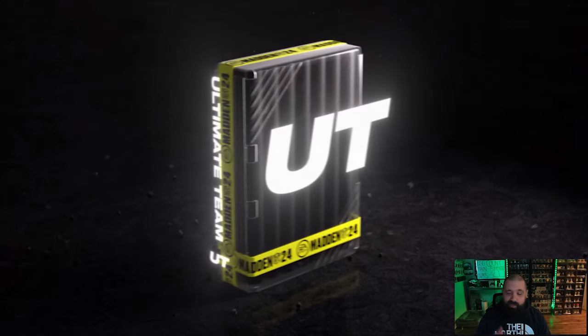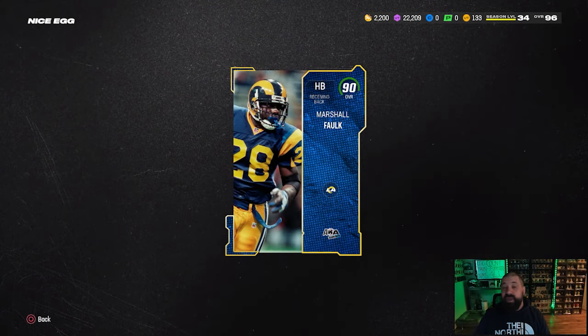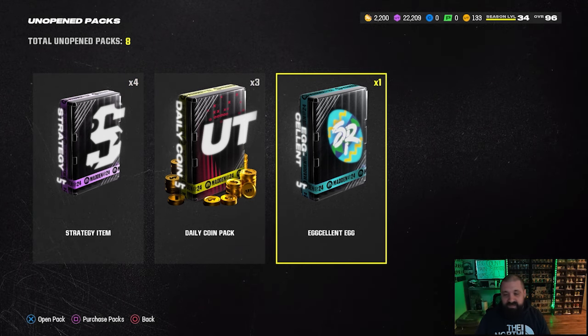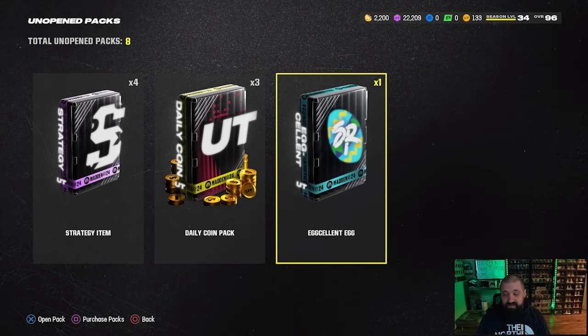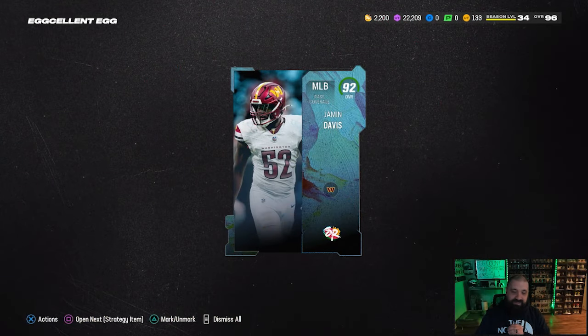Now we got the excellent egg and the nice egg. We're going to continue to hang on to our daily quick sells and strategy items, hopefully until EA decides to put a legendary strategy item upgrade pack into the game so we can trade them upwards. The one excellent egg that we got is gonna give us a 92 overall — womp womp. It would have been nice to get a 95 out of that.